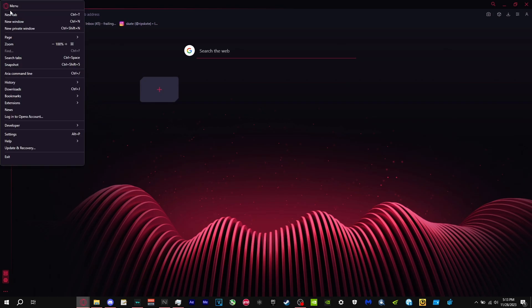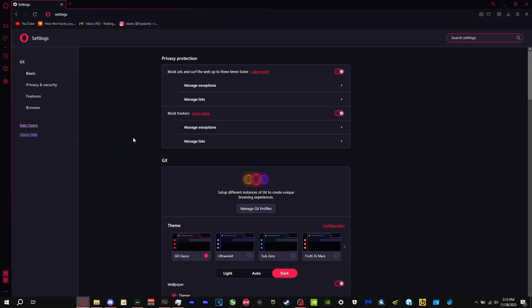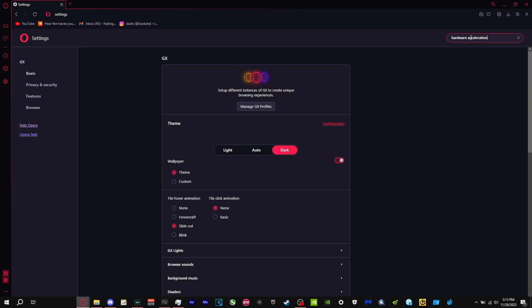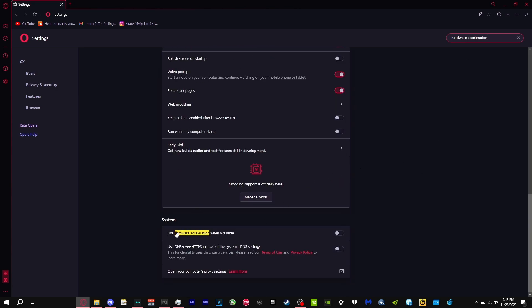Also go to your browser — I'm using Opera GX but this works with any browser — go to Settings and search Hardware Acceleration, then turn that off too. You don't want Hardware Acceleration enabled in either Discord or your browser, because it takes performance away from your game and puts it onto those programs instead.